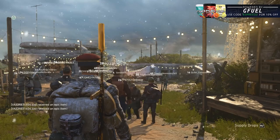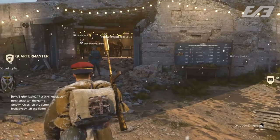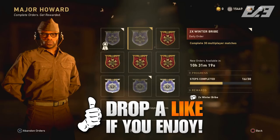Quickly before we jump into the video, I want to let you guys know about something that is live in World War II right now that I think you should totally take advantage of. With the most recent update giving us the last week of Winter Siege, you can go over to Major Howard, check out new orders. Butcher has new contracts as well, but Major Howard has one today that is active - a contract for completing 30 games in multiplayer.